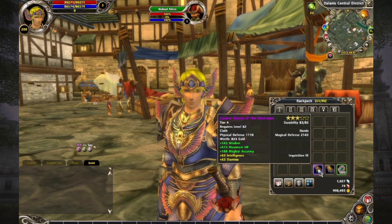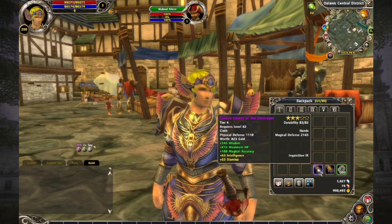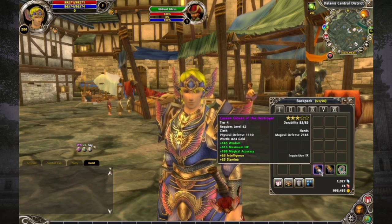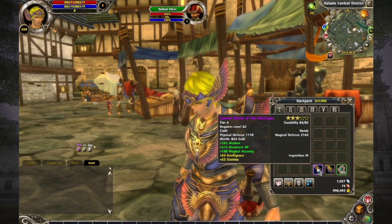Right now we are going to be looking to add stats to this piece of equipment right here — the Cavern Gloves of the Destroyer. You can see if you look down here that it says Inquisition 9 on it, meaning this piece of equipment already has one stat on it. You can add up to six stats on any piece of equipment that you have.